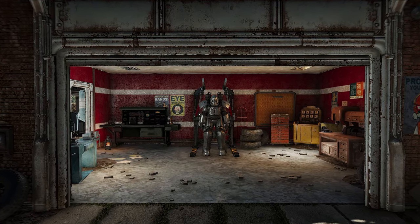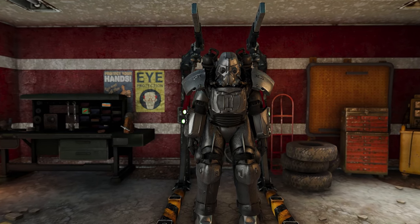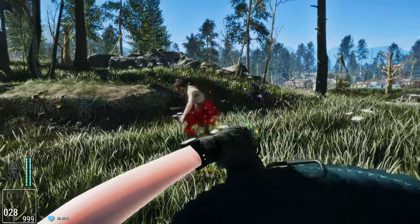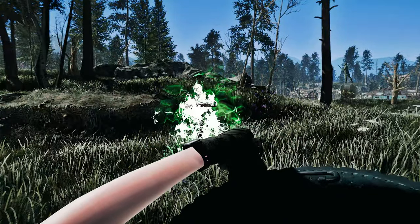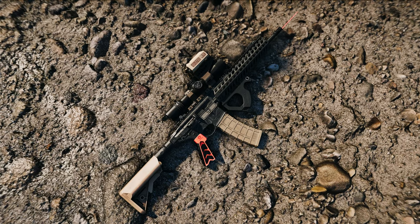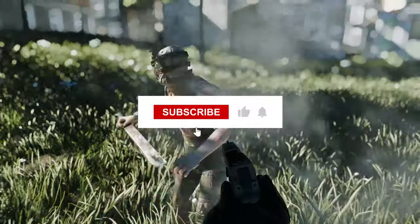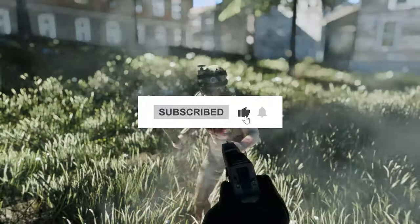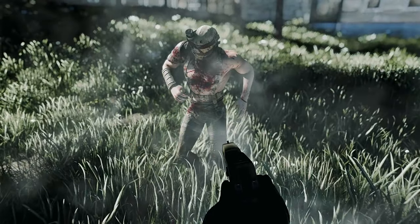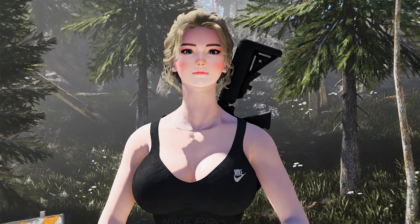And that concludes our list of the 7 essential Fallout 4 mods that you absolutely need to try. Whether you're looking to enhance your gameplay, overhaul the visuals, or add new immersive features, these mods will take your wasteland adventures to the next level. Make sure to check the description box below for links to all the mods mentioned in this video. Don't forget to like, subscribe, and hit that notification bell to stay up to date with all our latest Fallout 4 mod showcases. Until next time Wanderers, happy modding and may the wasteland be ever in your favor.